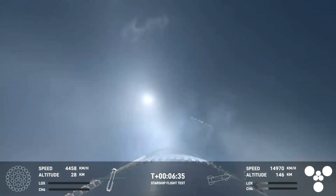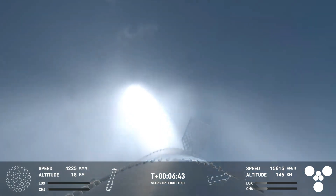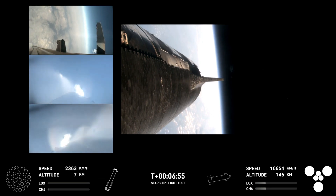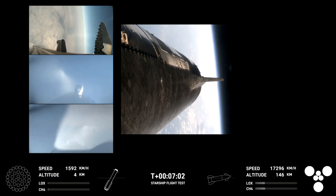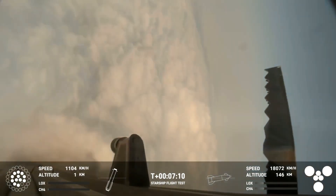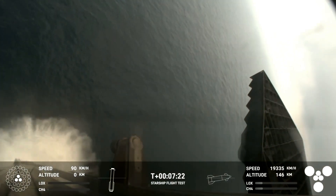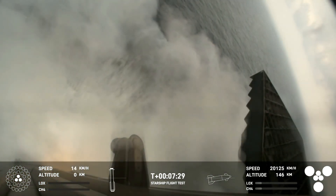Right now the booster is using the four hypersonic grid fins to guide itself through atmospheric re-entry. We are expecting that landing burn here. Igniting 13 engines — and this is a great view on your left-hand side: three views from the booster, and on your right-hand side a view from the ship. You can see those grid fins on your left-hand screen rotating and turning to guide the booster. And there's that landing burn — the landing burn just begun, and you can see the water below. We have splashdown!